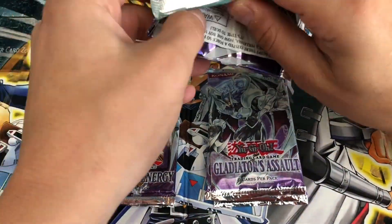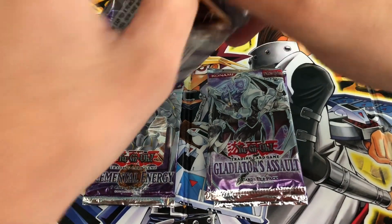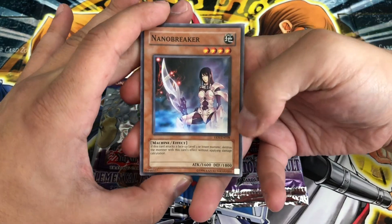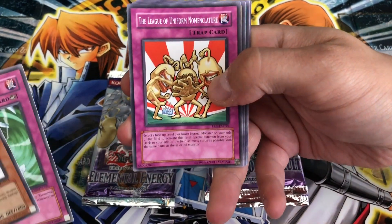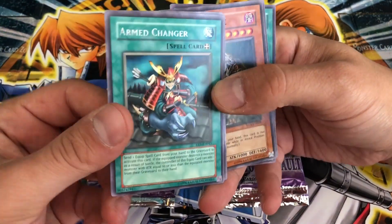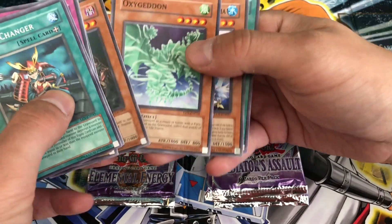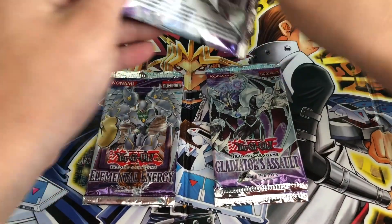Elemental Energy — it's been a cruel mistress for this opening. You'll have to see the first 21 pack openings to see why I say that. It just had not been that kind to us on the holos, but hopefully we can change that. We have a Nanobreaker, Featherwind, The League of Uniform Nomenclature — I love that name — and a V-Tiger Jet. No holo. The fourth card is the holo slot. We have an Arm Change, Reborn Zombie, Oxygenon, Familiar Possessed Iria, and Oja Muscle. Not the best start for Elemental Energy, but hopefully we can spice it up.